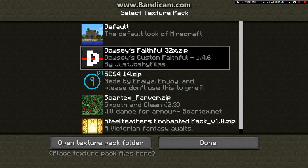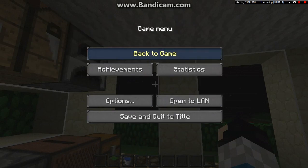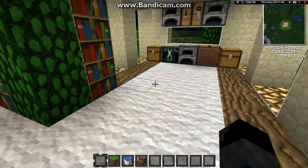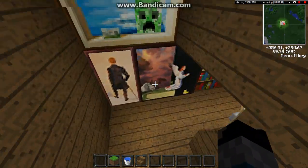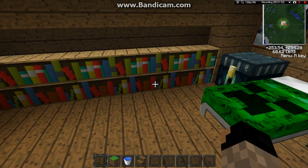Drowsy's Faithful 32 — that's the texture pack I'm using. I have different ones but that's my favourite out of them. It's got these connected textures, really nice. And the bookcases are also connected, as you can see downstairs — there are little lines in between them, they're all connected together, which is pretty good.